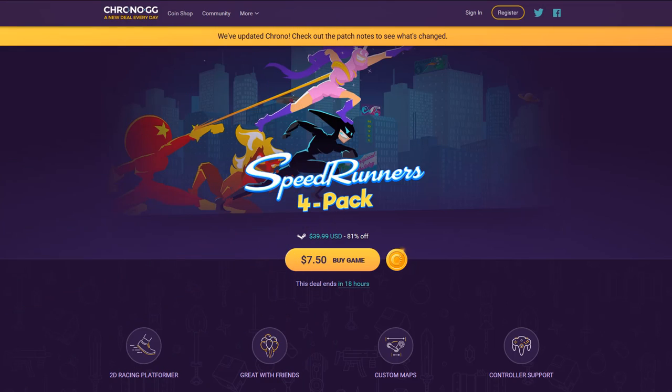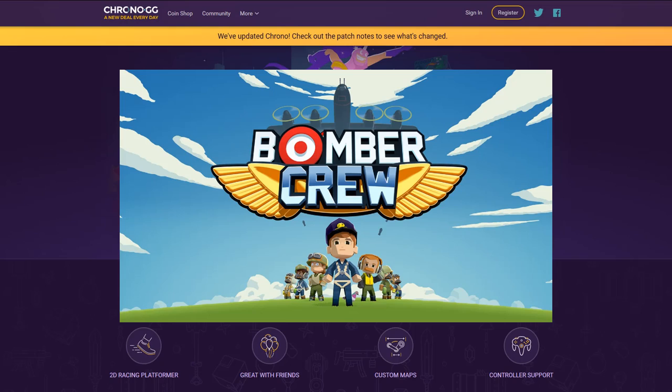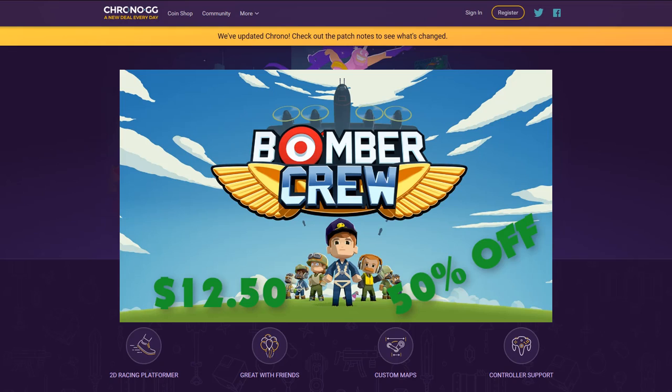let me first tell you about Chrono. Chrono is a website that runs daily sales on all sorts of games, and today they are partnered up with me to promote the sale of this very game. As we speak, Bomber Crew Deluxe Edition — that's the one with all the DLC — is being sold for half price. Follow the link in the description and go take a look for yourselves.